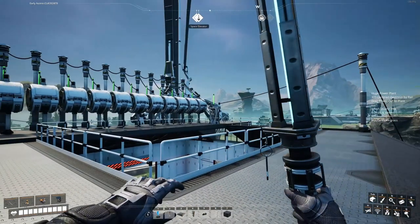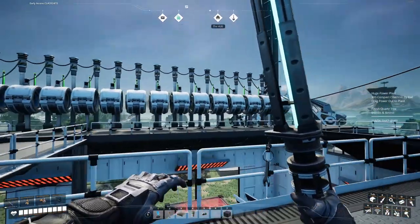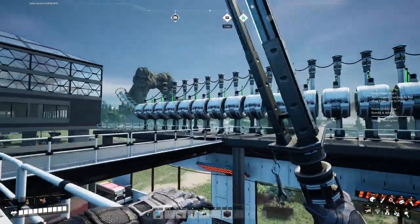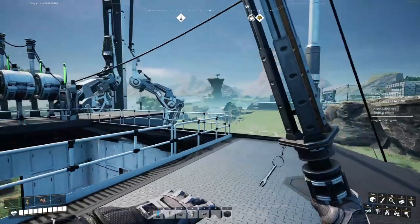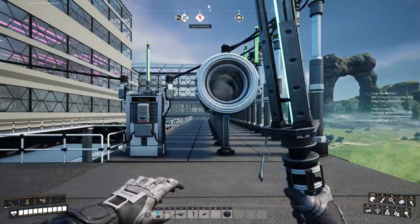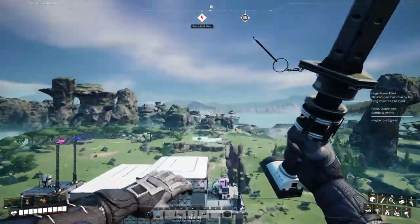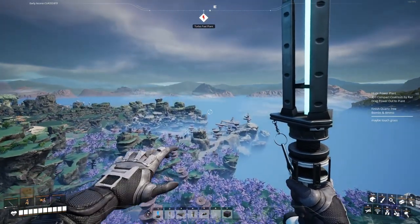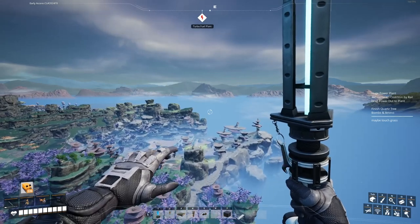I'm playing Satisfactory and I've been using these very inefficient hyper tube cannon designs which require a decent amount of power and they actually don't take you very far. We're gonna jump in this and just kind of show you how far it brings me as an example, and this is actually gonna bring me to my newer design that is very efficient and uses a fraction of the hyper tube entrances.